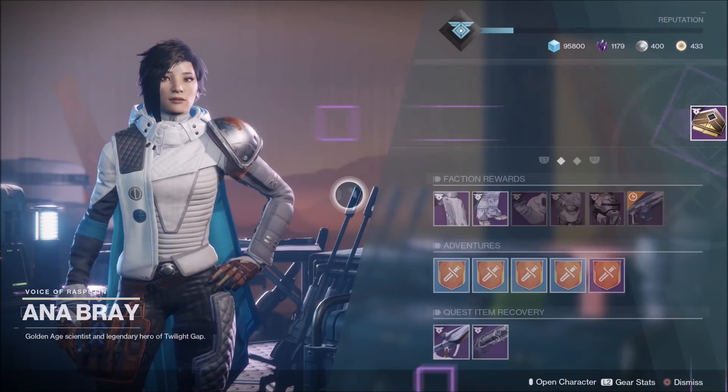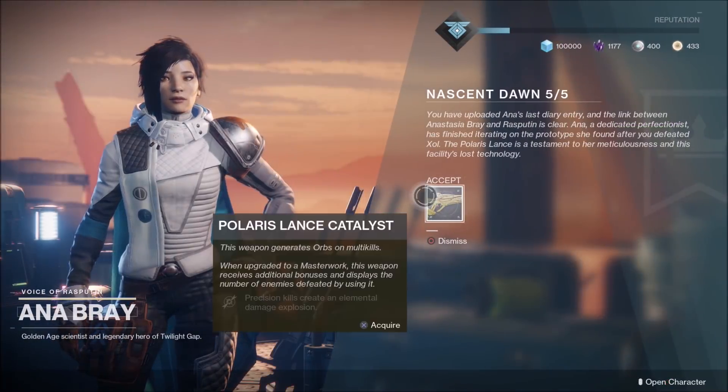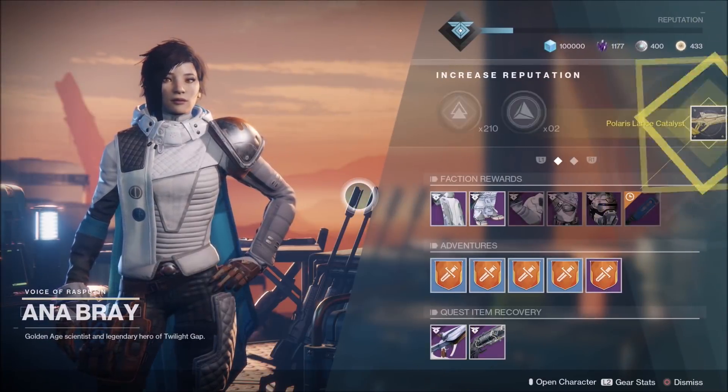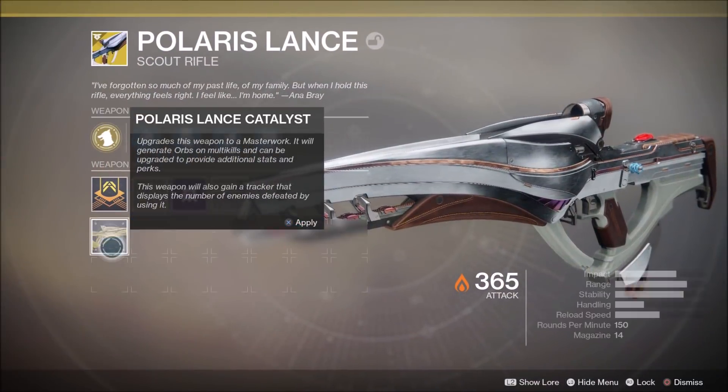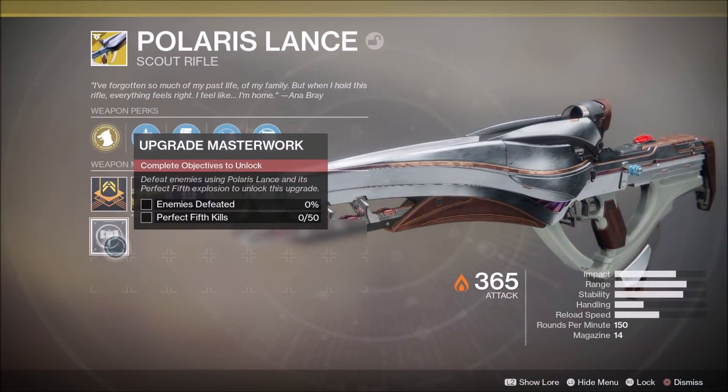The final part of the Nascent Dawn quest is up for grabs. Completing it unlocks the Polaris Lance Catalyst, and here's where things get interesting. To upgrade Polaris Lance into a masterwork exotic, you've got to do two things: kill a heap of enemies — no problems there — and get 50 perfect fifth kills.